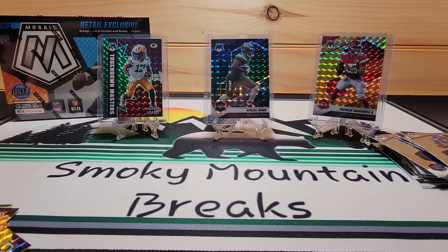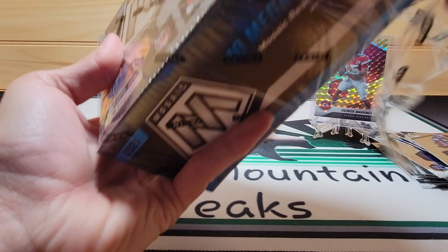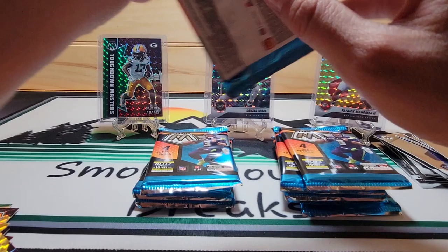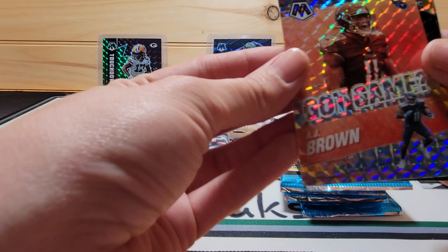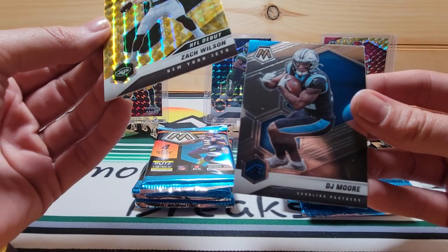Well, that does it for our second Mega. Some nice looking cards out of that one — our Patrick Mahomes, Denzel Mims Genesis, and a few other good ones. Box number three. And here we go. Leonard Floyd. AJ Brown, got game. NFL debut, Zach Wilson. And TJ Moore.